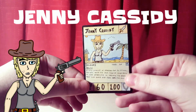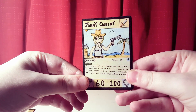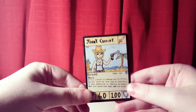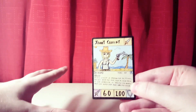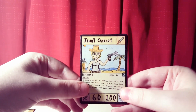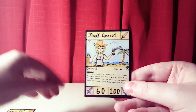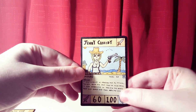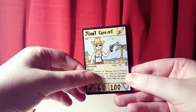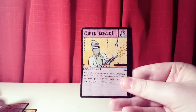Next we've got one of the main characters from the story — Jenny Cassidy. This is a soldier type, level 10 rare. The ability reads: if this warrior is selected for an attack, you can send the top card of your deck to the afterlife to negate the attack, and you can only use this ability once. It's a pretty solid ability — if Jenny Cassidy gets attacked you can negate it once. With 60 damage points and 100 defense points, it's a really good rare to use.